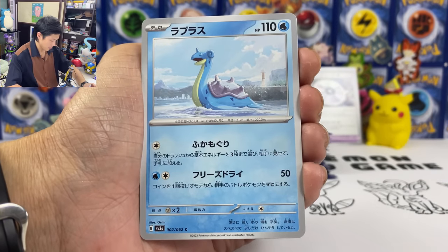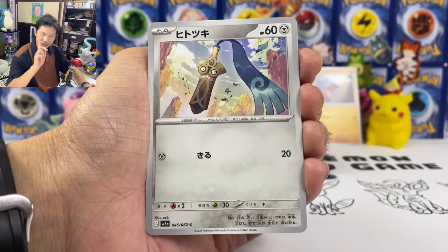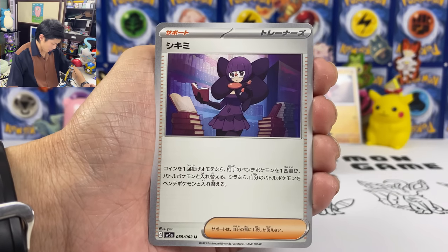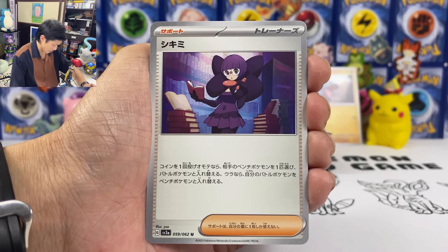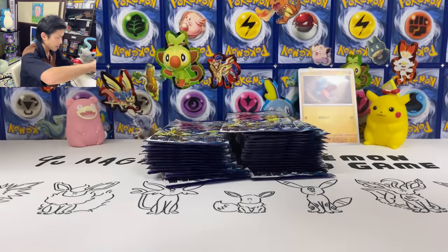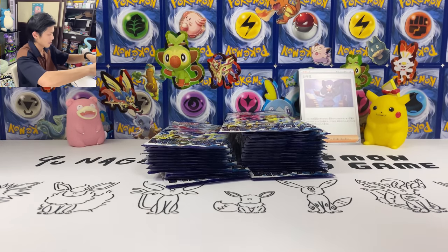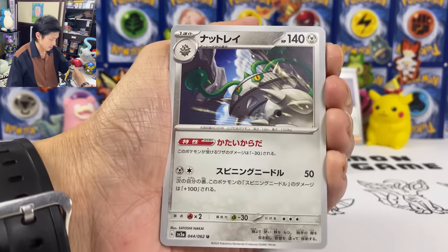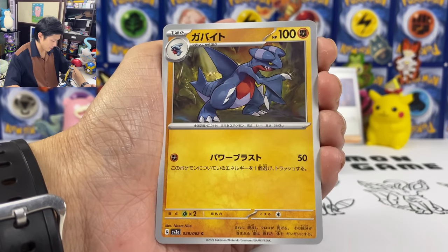Let's put all the maybe useful stuff at the back. Lantern, Lapras, Gible — I think I need this if I want to make a Gachomp deck. Chantel — toss a coin, if heads you can switch your opponent's bench Pokemon with the active, if tails you have to switch. Give me good stuff — I think you should get like three or four EX from one box.